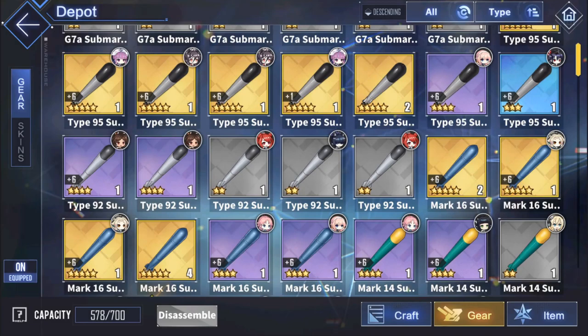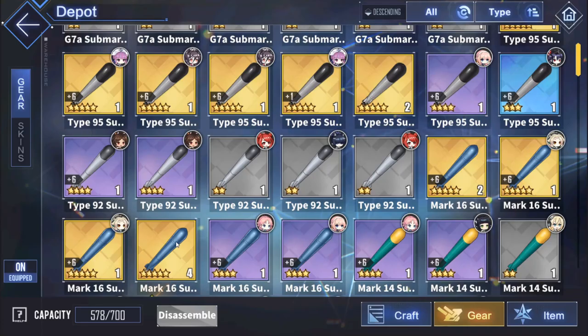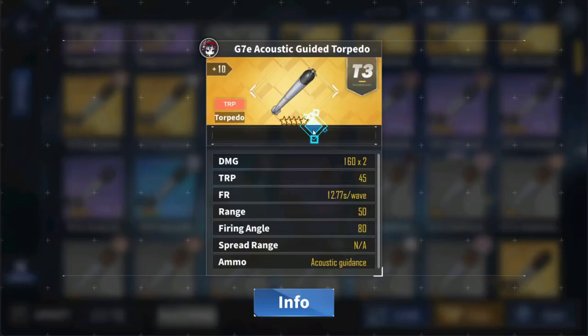Submarine gear: submarines use torpedoes as their primary weapon, but these are special torpedoes that only subs can use — not the same ones that regular ships use. All gold torpedoes are better than purple. The gold options available are: the Mark 16, which has high damage and a high reload time; the Type 95 torpedo, which has decent damage and decent reload time; and the G7E Acoustic Guided Torpedo, which has better reload time than the Type 95 but slightly lower damage.